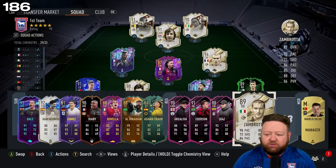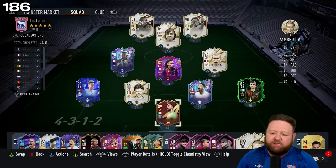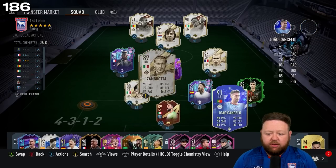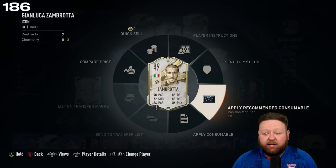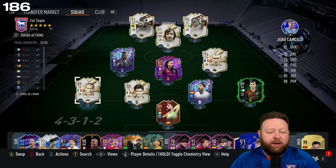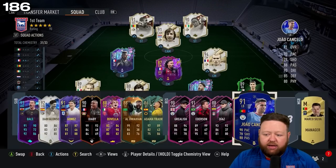For now I think I can just put Zembra in where Cancello is. Because actually, a little bit like Cancello, Zembra can play left back and right back, and that just brings the chemistry up a touch. It's only Pogba now that's off chemistry.